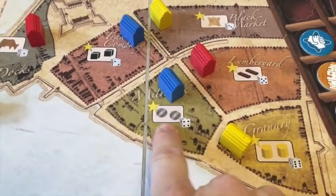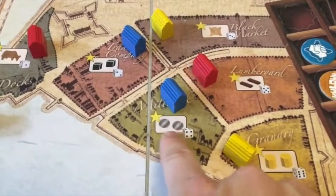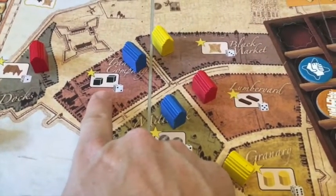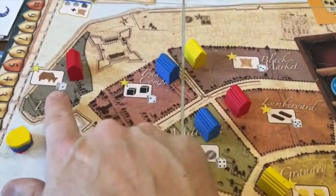If you have the most houses in this district when you score an election, in addition to scoring three points you also get a bonus of two coins. Over here, that player would get two bonus goods; up here, you get a fur drawn out of the bag; and over here, you get a livestock.